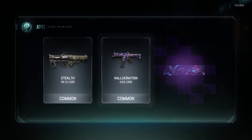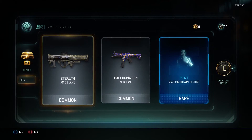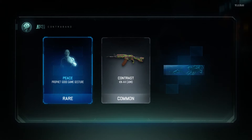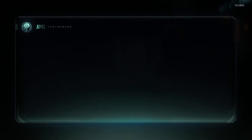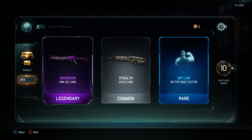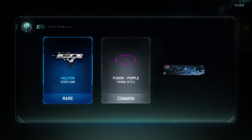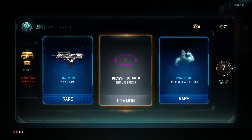Stealth camo. Gestures, gestures. Come on, got three to go. I thought that was going to be a legendary. Two to go. A camo which I've already just got, and a Dip It Low gesture. Final one, guaranteed rare - Halcyon camo for the Vespa, which I don't use. Crappage.